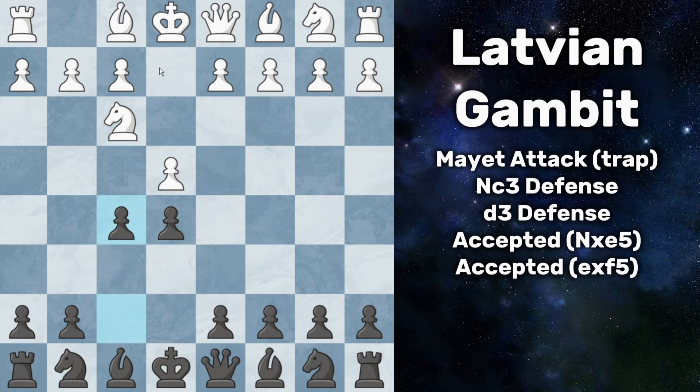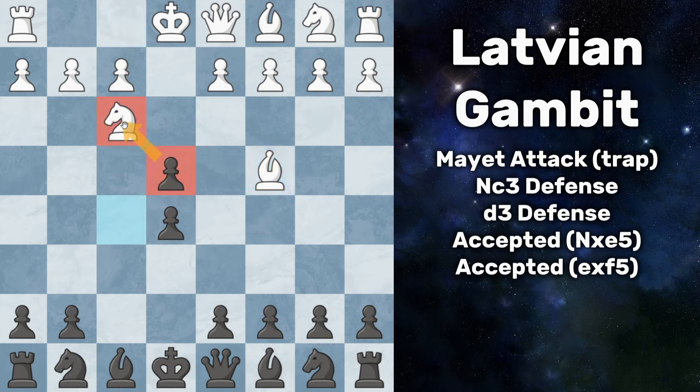White has a couple of different options, but if they play bishop out to c4 — a very common variation — you can checkmate them in just 10 moves. The way you're going to do that is make white think that you have blundered. First you're going to take on e4, capture that pawn, and attack that knight.